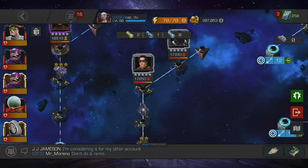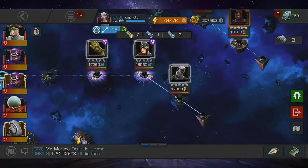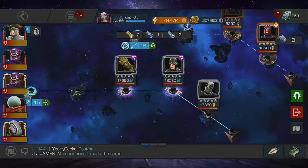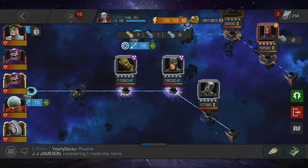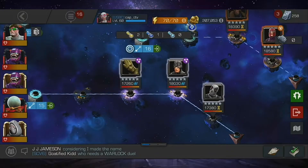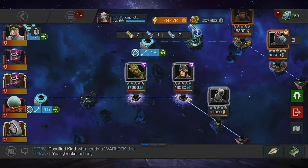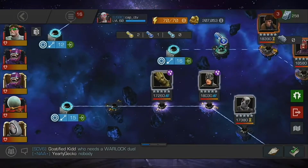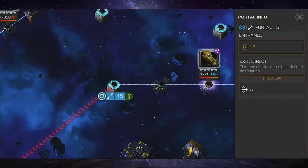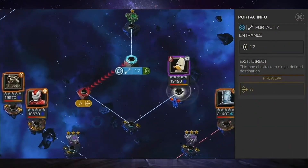Winter Soldier is an easy fight — bait out the L1. Deadpool X-Force, nothing special, just make sure to bait out specials so he doesn't have power when he gets that power gain, otherwise he could get to an L3. Black Bolt is also easy — it's just a Cosmic so you don't have class disadvantage. Bait L1s and L2s, pretty simple. Groot — bait the L1, and your stun debuffs aren't going to last as long.